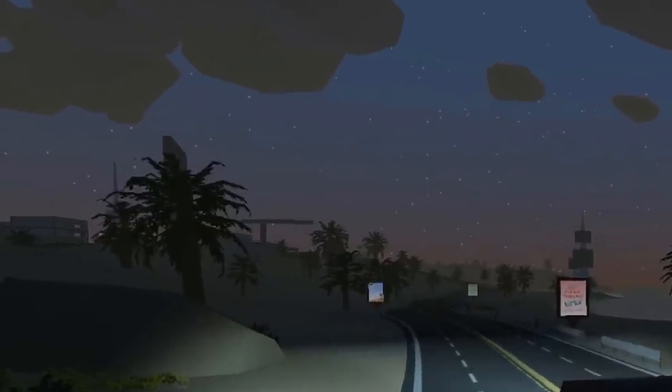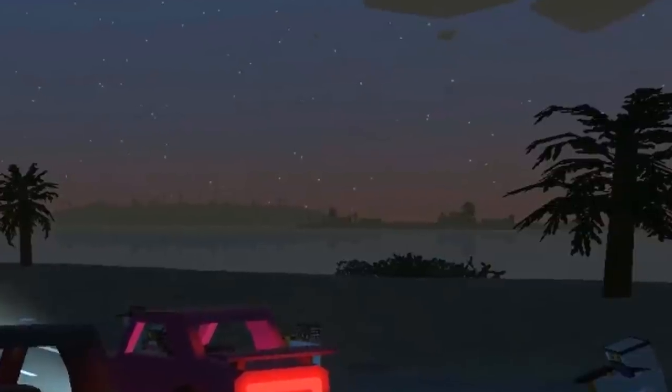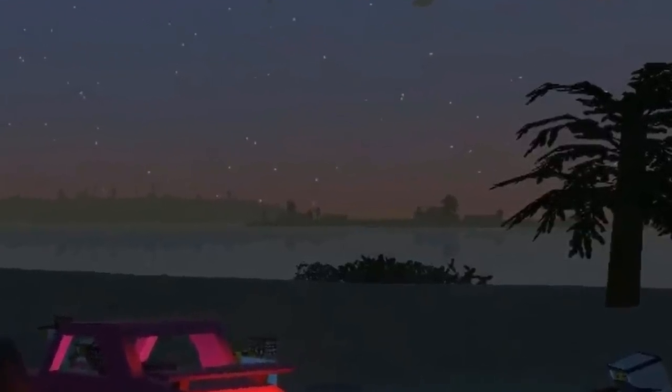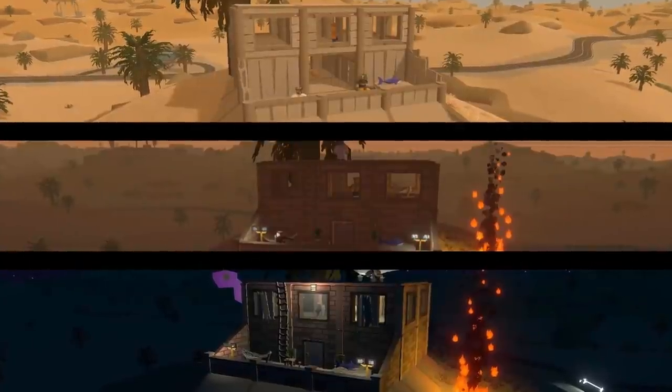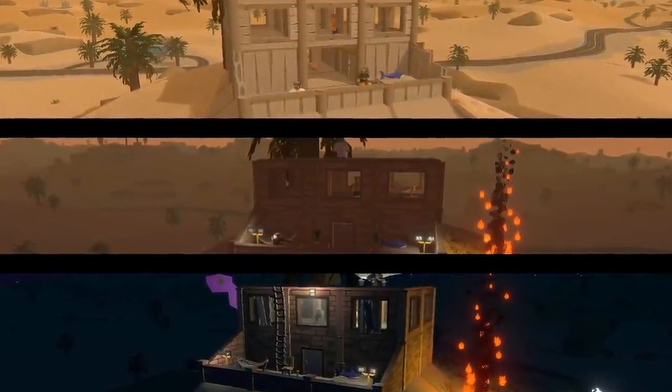To the left we can see some parts of a town, and in the distance to the right we can see an island. The island does have some buildings and palms on it, so this could possibly be the safe zone. The last shot is definitely my favorite one. Just like other maps, Kuwait also comes with plenty of custom structure looks.